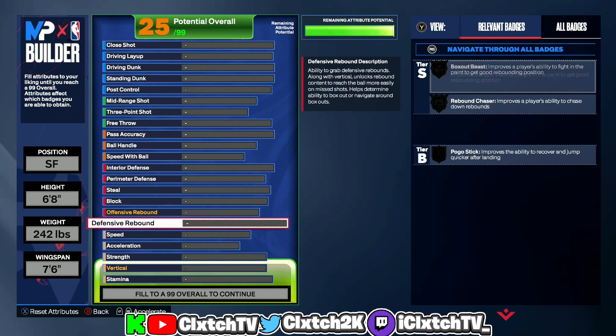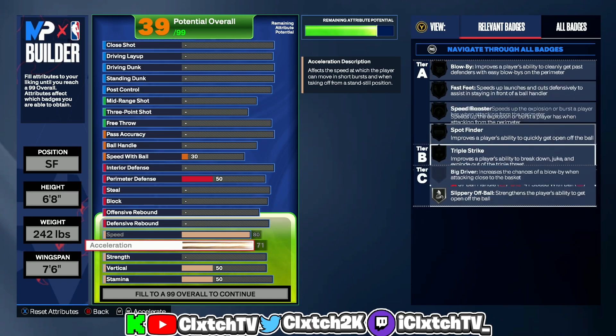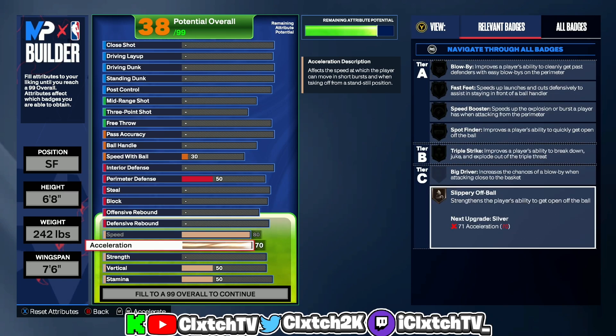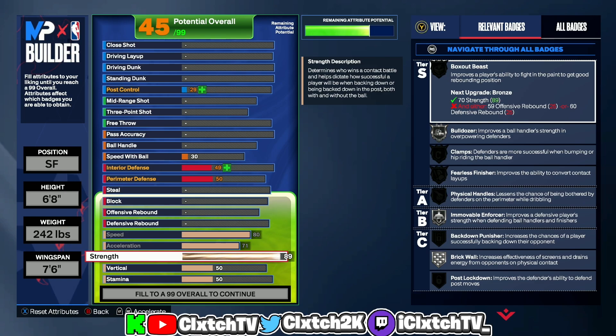Moving on to physicals — you definitely want to max out speed and acceleration. I went 242 pounds for a reason: I wanted the 71 acceleration, which gives you silver Slippery Off Ball. It's only a C-tier badge, but it does strengthen a player's ability to get open off the ball with slips and pops — nice to have. This build is pretty much a spot-up slash popper, and I wanted to give it the ability to set screens and play as a popper.